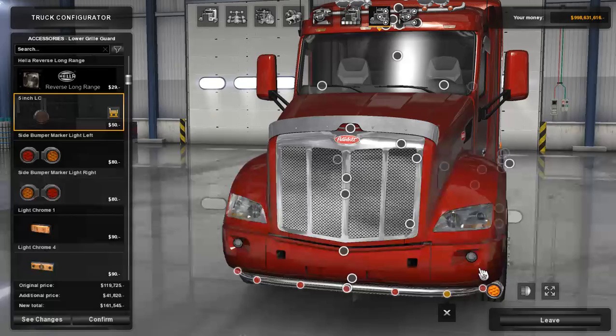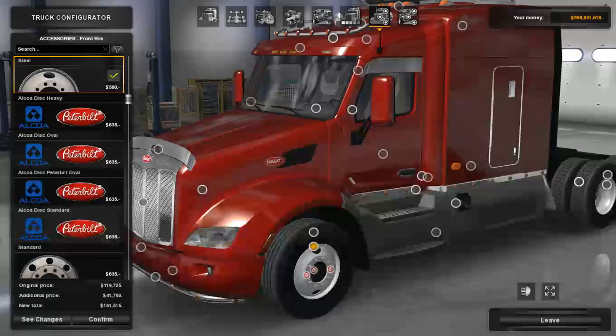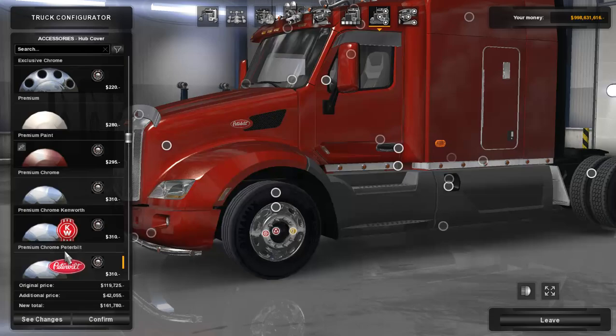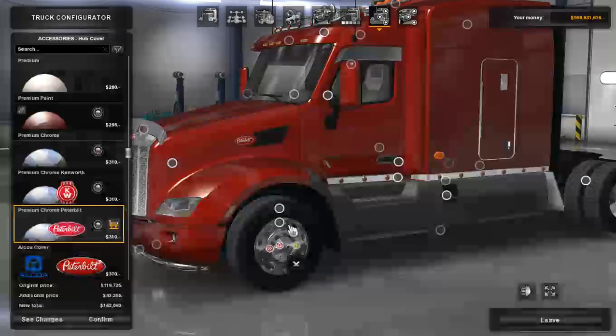Moving on to tires, nothing has changed. I'm going with the Peterbilt oval disc. I have Viper's 389 wheels from the Steam Workshop in here — I don't have TAMs due to a texture issue. Moving on to side skirts — we'll scroll up — and we have the duty plastic side skirts.